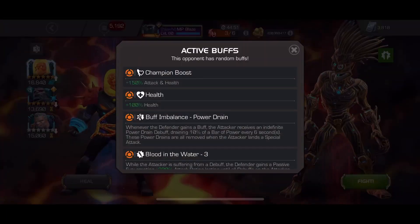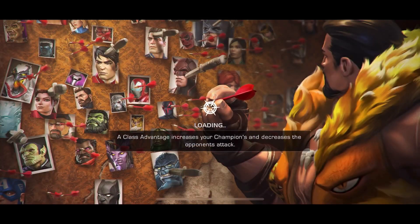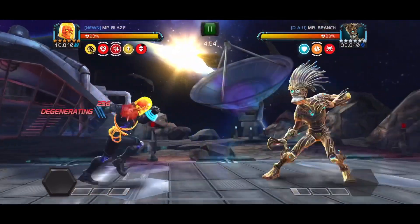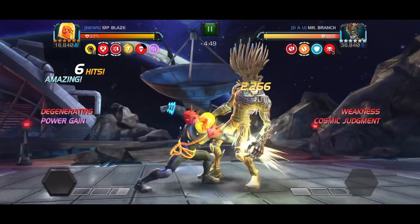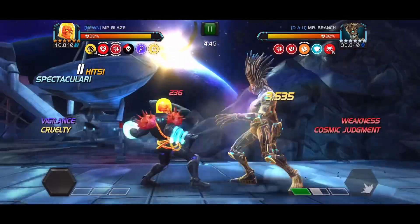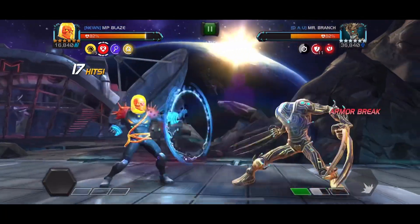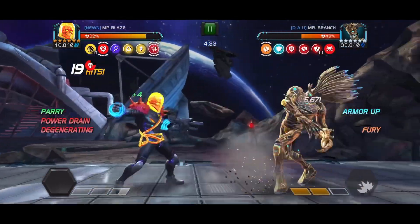So I went ahead and took these paths specifically for the matchups. This Warlock fight with Cosmic Ghost Rider is pretty straightforward. Obviously if I accidentally trigger Dexterity like I do there — since the node has power drain — I'm going to try and squeeze out SP1 instead of pushing for SP2. This will get me to five judgments, and this will reset once the power lock is gone so I can work toward landing the SP2.